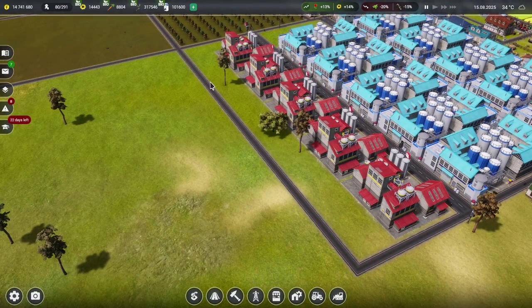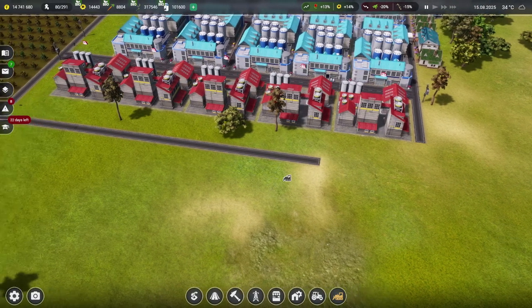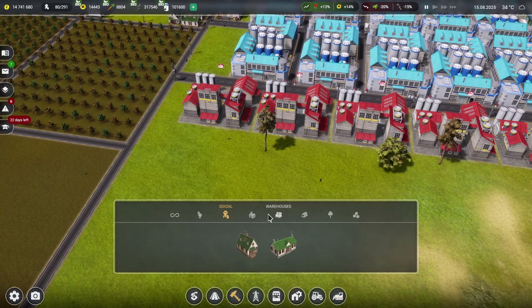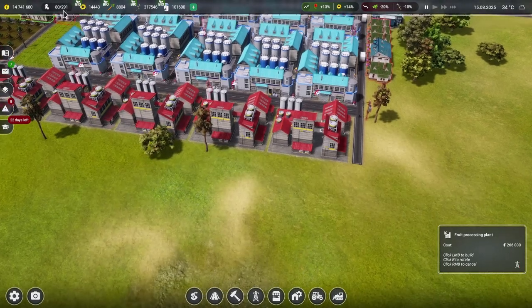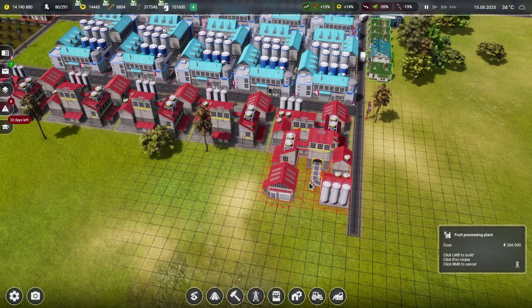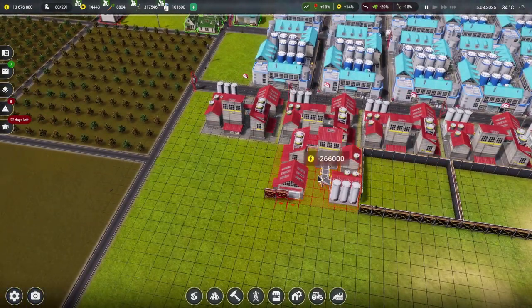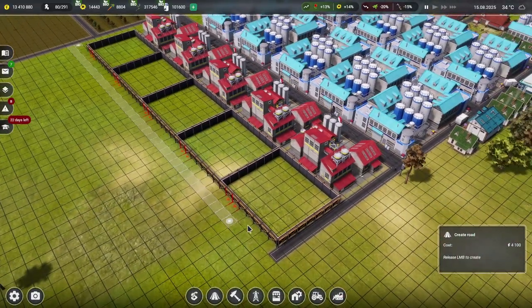I think we could do with having another row of these factories — let's get them in right now. Let's demolish this road and get the factories fitting nicely next to each other. We're paying maintenance on these but I think we can afford it. And then bring that road down there like that. Could we fit in a warehouse so they don't have to go really far to get the stuff? Yes — let's put one there and one there, and connect the power up.